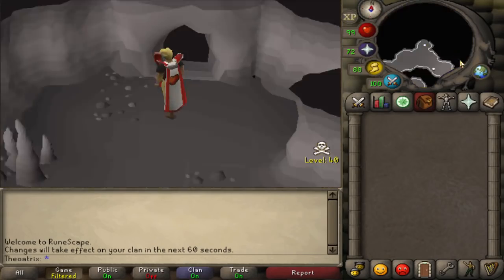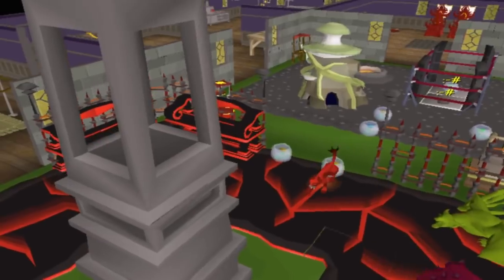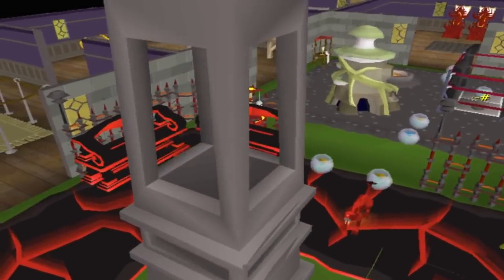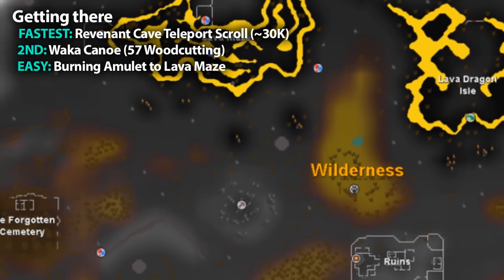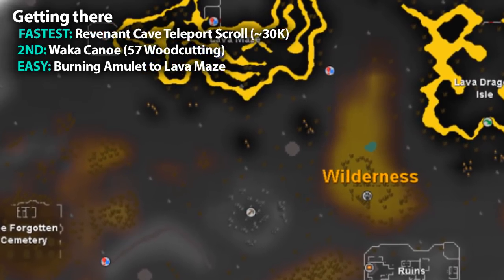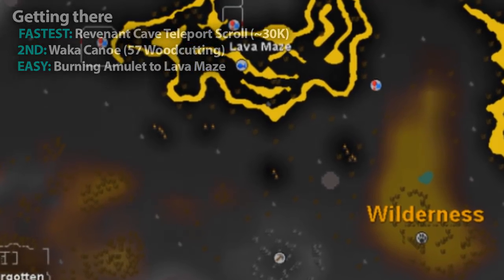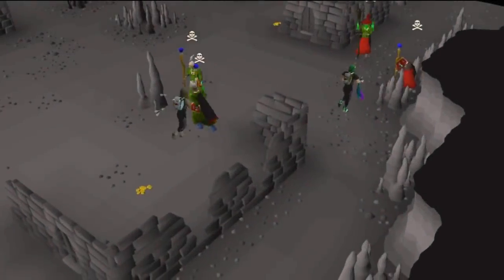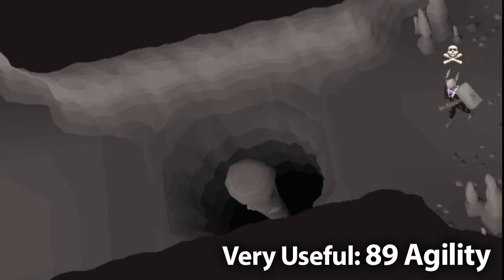The third fastest way is to use the Wilderness Obelisks, and if you've done the Wilderness Hard Diaries and built an obelisk inside your player-owned house, getting there this way is very recommended. Alternatively, a Burning Amulet teleporting to the Lava Maze is your best option, but there's a higher chance of running into PKers. If you get teleport blocked at Revenants, almost always you'll get piled by a team. If you have 89 agility, you have a much better chance of getting away from PKers, since there's a shortcut near the Revenants that not many people can access.